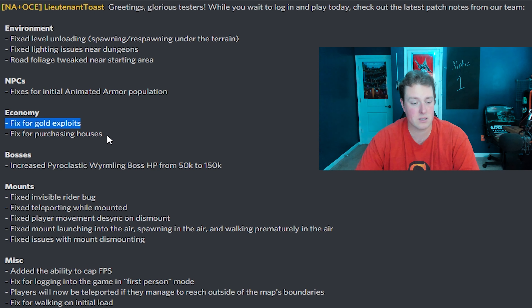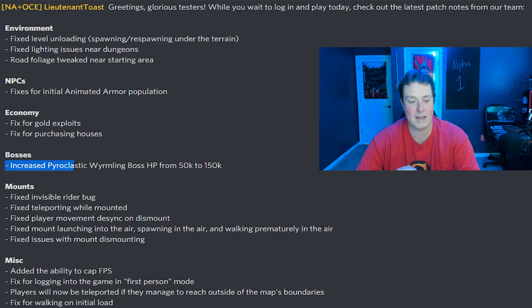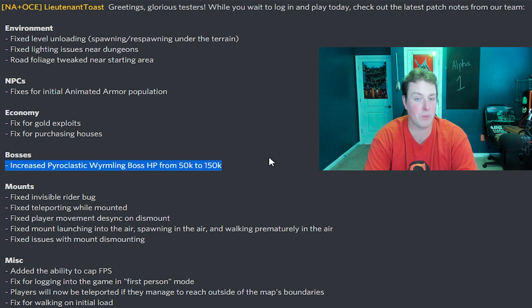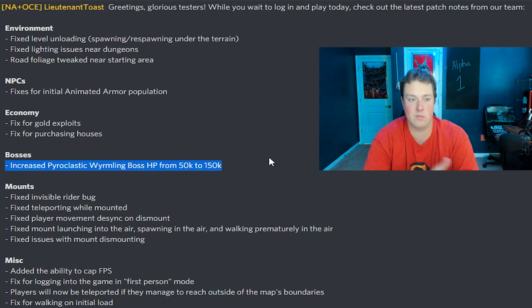We also have bosses. They increased the Pyroclastic Vimerling boss HP from 50,000 to 150,000 — so that's a hell of a big jump, a 100,000 increase. I didn't really fight this boss too much and didn't down it so far in the testing. But if they're jumping it that much, that means either something was bugged and you could kill it really quick, or it's just way too easy right now. So they're fixing it.